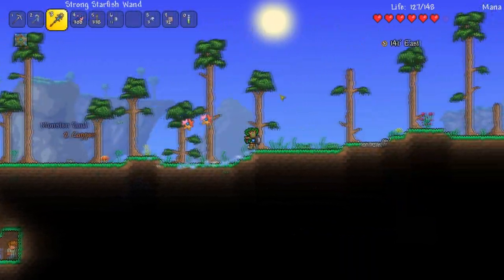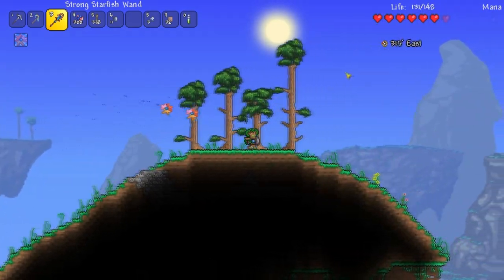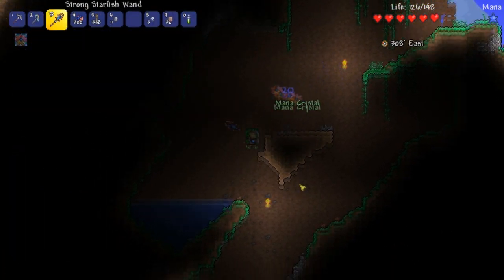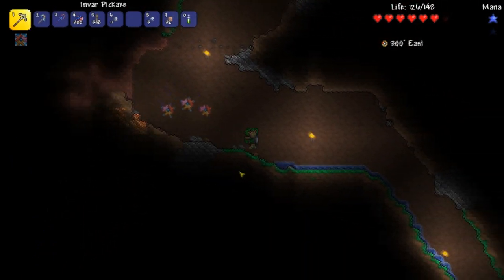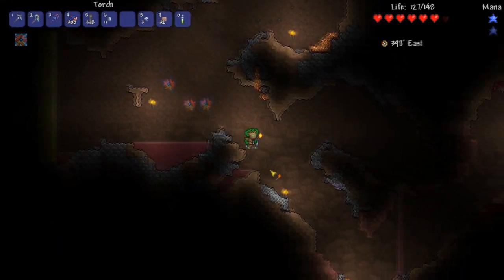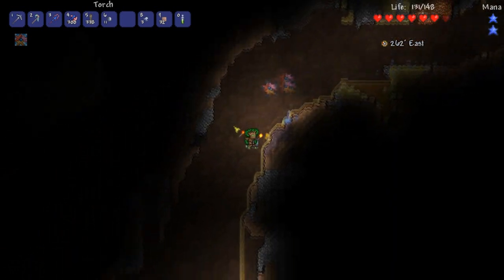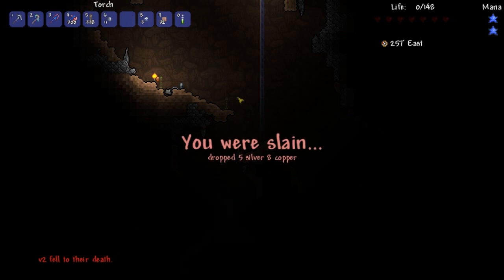I craft more aquatic bars and make some ocean armor — the ocean helmet gives three defense. I also make some ocean throwing weapons for extra safety. I try to summon three minions but don't have enough mana, so I find a workaround and get all three summoned. There's also a banner or flag item that's craftable — I haven't used it yet, but it supposedly gives your minions some kind of buff.